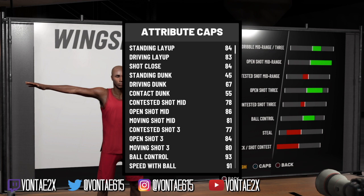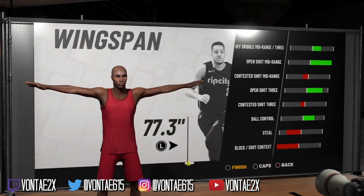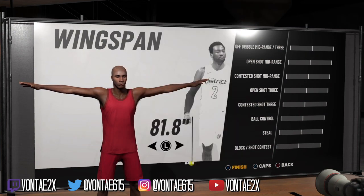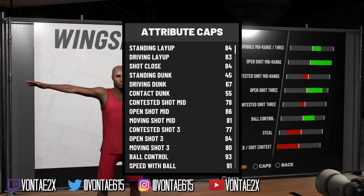With the Play Sharp at minimum wingspan, the open three goes to 84, ball control to 93, speed with ball to 91, and mid-range to 86. Now going further down to see what the speed looks like at different wingspan settings.